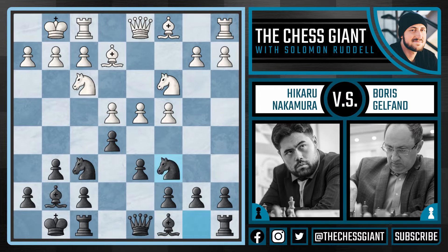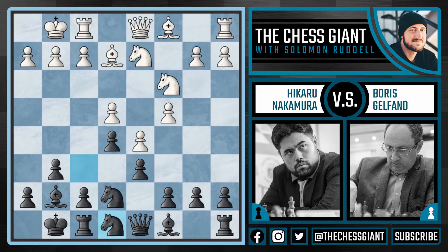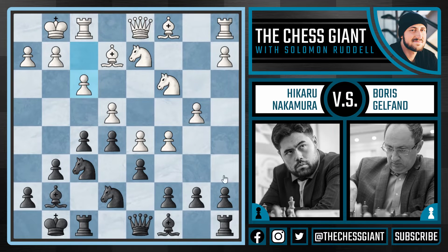We see knight c6, and after d5, knight e7. We see knight d2, and here Nakamura plays knight e8. Now at first, this knight to e8 might seem like a passive move, but really what Nakamura is trying to do is allow this pawn to come to f5 and eventually push it to f4. We see b4, and Nakamura wastes no time playing f5. What we see here is basically a race — Gelfand is going to push on the queenside, trying to create a space advantage, while Nakamura aggressively goes after the king on g1. The game continues with c5, knight f6, f3, solidifying the pawn on e4. Nakamura continues to push with f4.